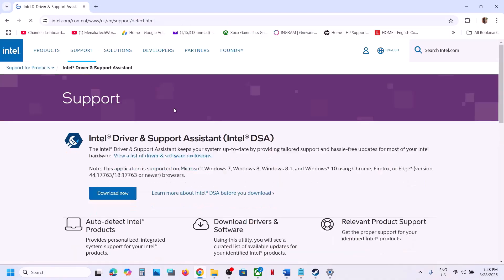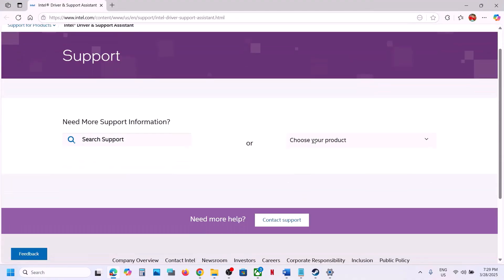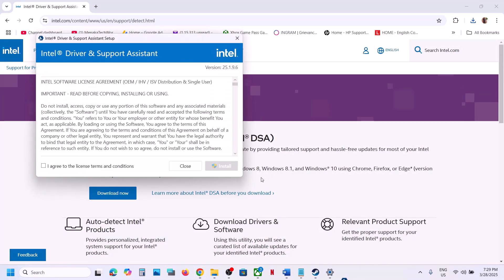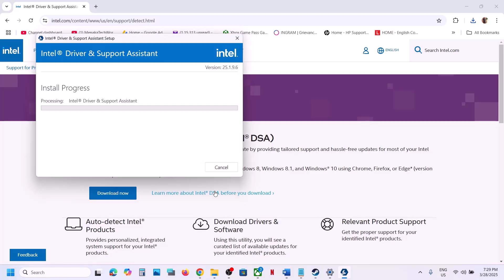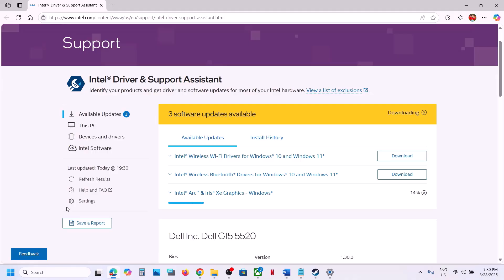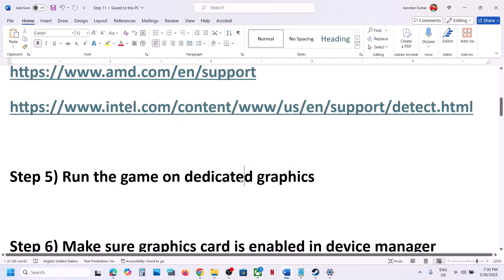For Intel, you can use the Intel Driver and Support Assistant. Download and run the exe file to install it. Once installed, launch Intel Driver and Support Assistant — it will scan your computer for any updates. You can see Intel Graphics listed there, install the driver, restart your computer, and then launch the game.